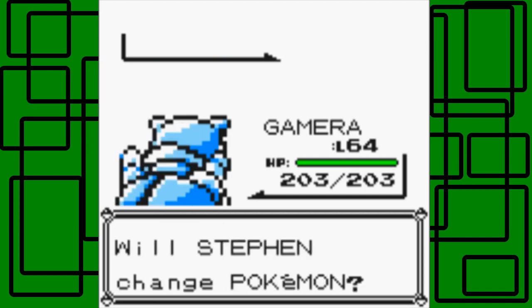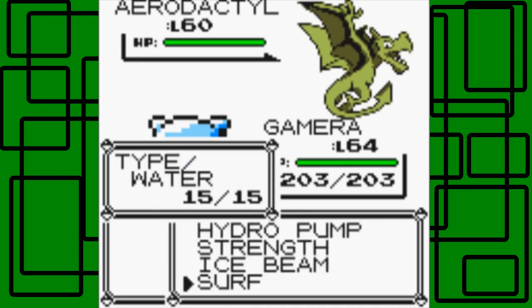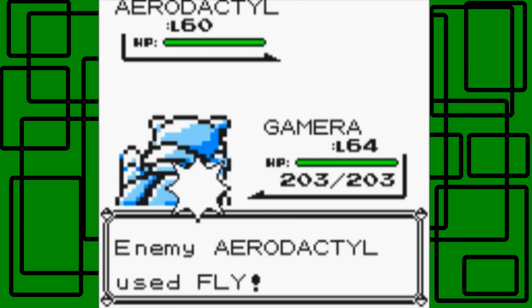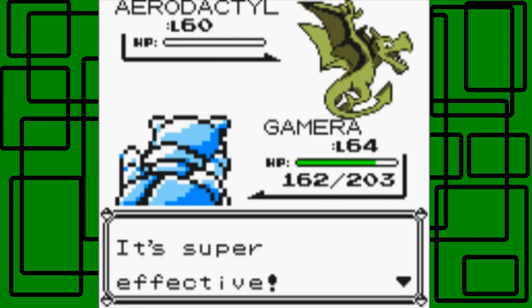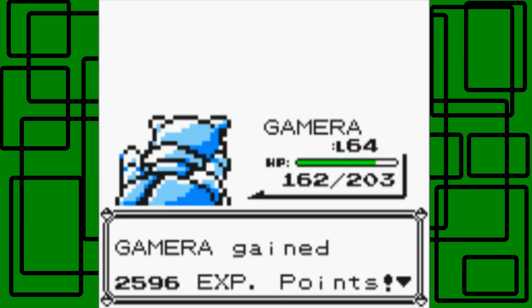Lance is about to use Aerodactyl. We'll stay in with Gamera, because Aerodactyl is Rock and Flying, so Surf will be super effective — that's good to know. It's going to use Fly. This Aerodactyl's level 60, so it's only four levels higher than it. Surf hits, obviously, because Aerodactyl is not in the air using Fly anymore. I guess it's technically still there because it's flapping its wings, but Generation 1 Game Boy games didn't really have all the physical attributes shown for Pokemon, so that makes sense.